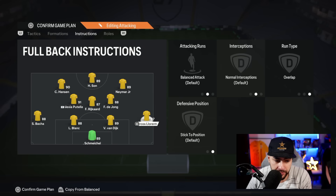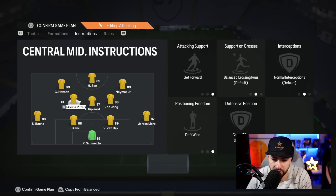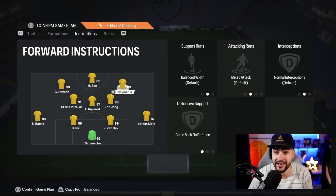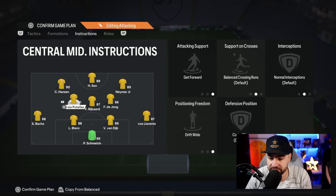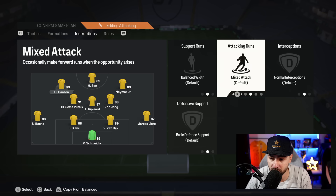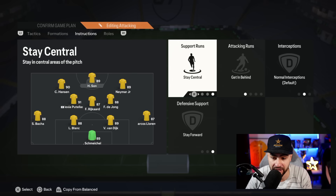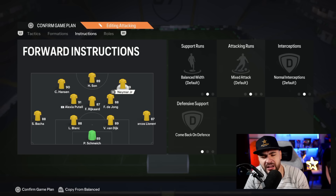The player instructions here are different to 99% of people using this formation. Marcos Llorente on balance with overlap at right back. Left back has stay back while attacking with overlap. The young player has balanced and cover center. Neymar has come back on defense — he's the right midfielder when defending, then goes right center forward when attacking. Rijkaard has stay back and cover center, which means you can play a more defensive player there since he won't go forward. Putelas, my left CM, has get forward and cover wing. Hansi is on basic. The two strikers have stay central, get in behind, and stay forward — Sony and Neymar, without come back on defense.